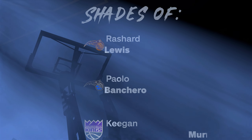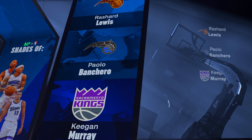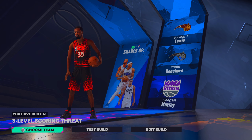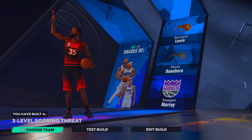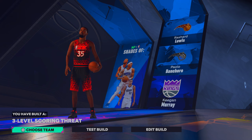Clicking continue, we get shades of Rashard Lewis, Paolo, and Keegan Murray, and the build name comes up as a 3-Level Scoring Threat. I wasn't trying to go for a superstar build as the first one — we'll leave the red builds for later in the year. Right now we're making the best build possible. I'll have more gameplay on the way and streaming soon, so make sure you like and subscribe if you're new.